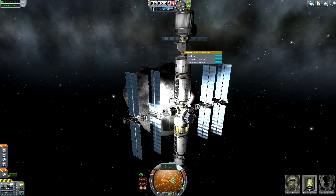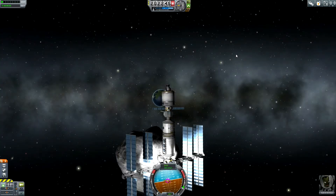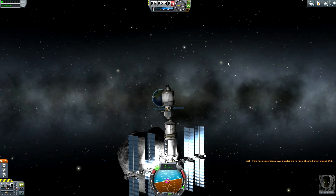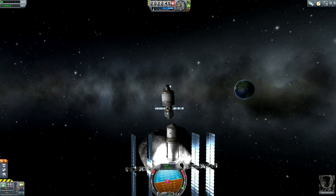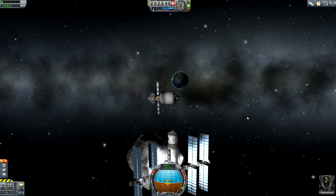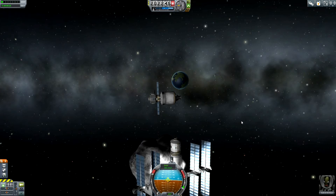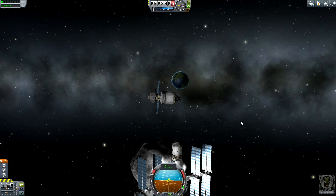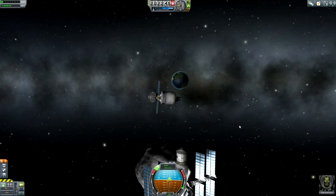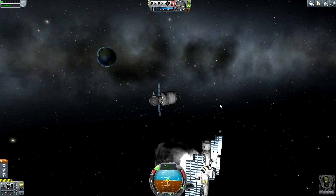Sidram can now undock. I can now switch over to Sidram. He can't use RCS — I remember, the spacecraft was constructed before the last patch or before the Kerbal traits were implemented. Now I have to deal with this very agile spacecraft without SAS. He can perform a quick burn with his RCS thrusters to drift away from the asteroid station.